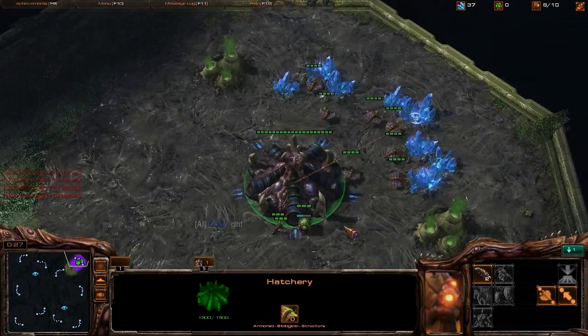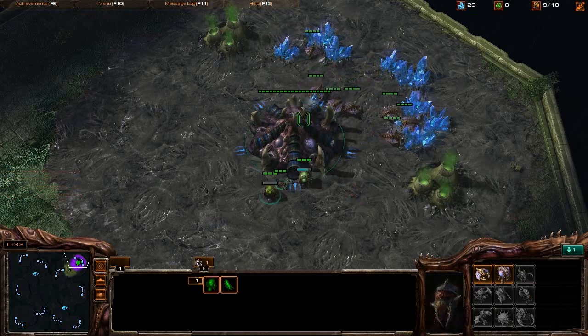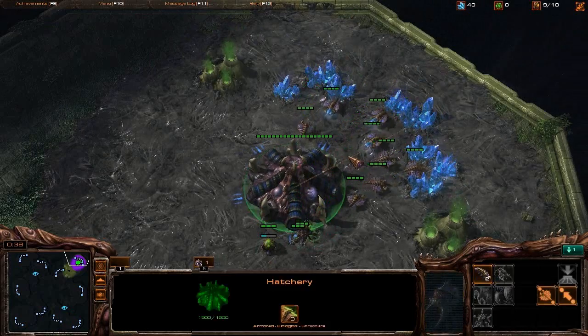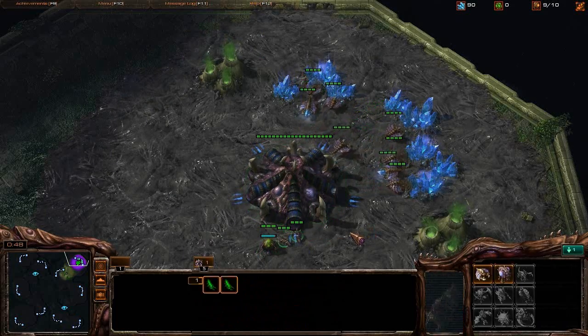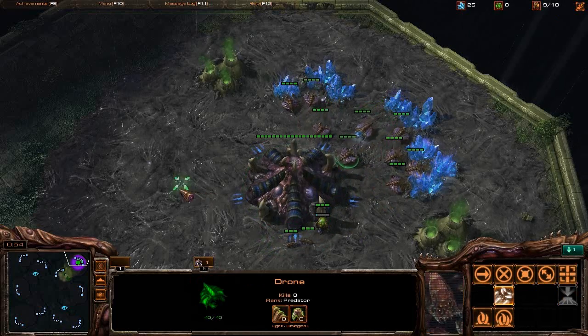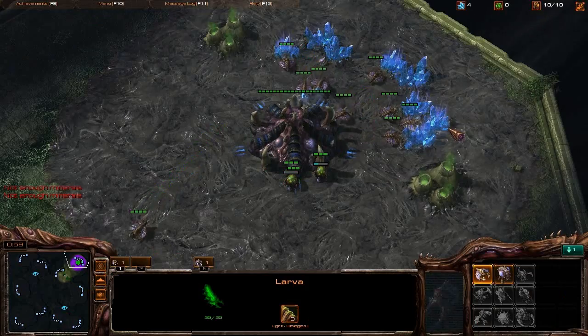Expect some early Zerglings, and I really want to scout this guy very early. I got beaten by some guy who came in with like a six pool and drones, and I don't want that to happen again. That's kind of like being cheap. When you see something like that happen, I want to scout it out, but I just want to make sure it doesn't happen — it is an unnecessary loss.